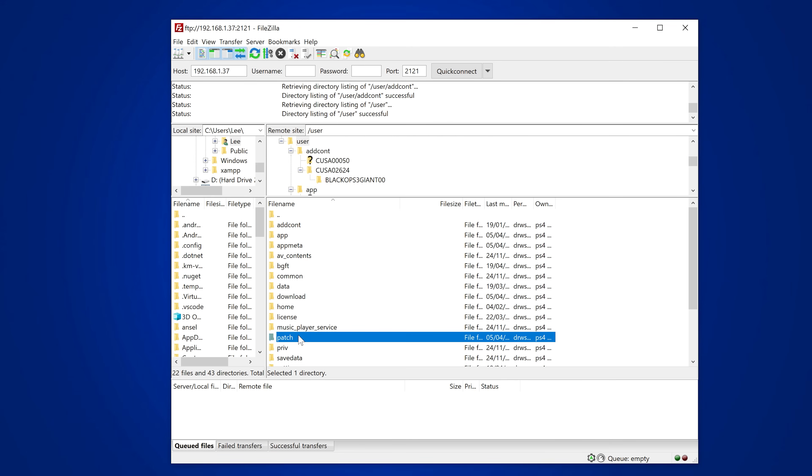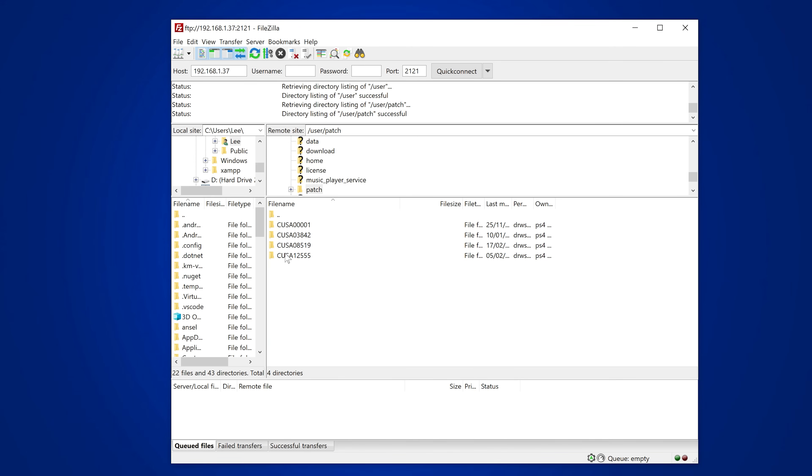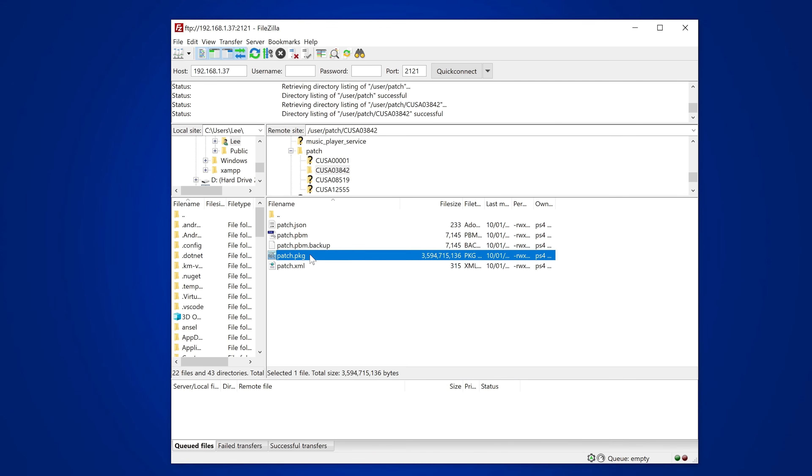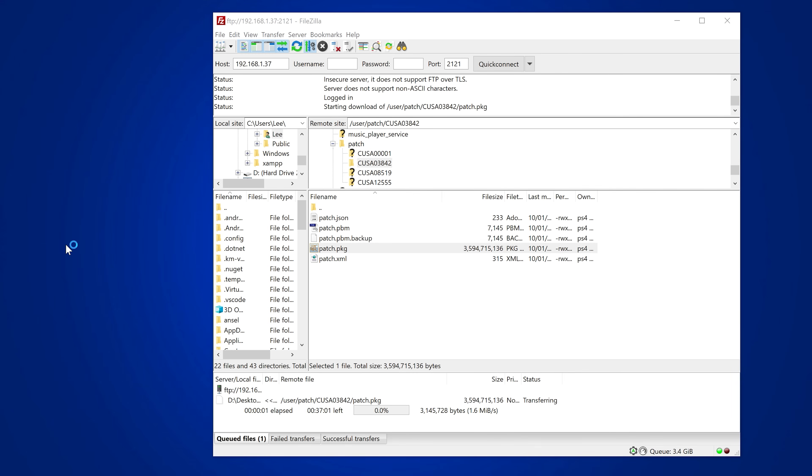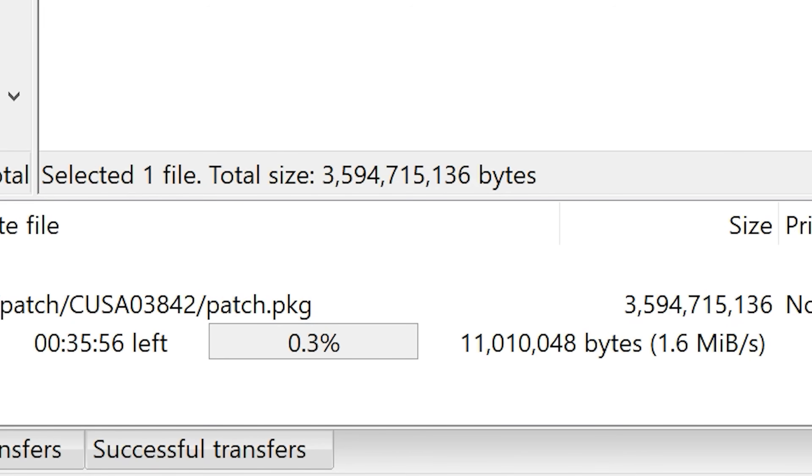Any updates you will find in the patch folder. We had 03842 which was Resident Evil 7, so you can see we have an update for Resident Evil 7 in there as well. If I try and copy this over to the desktop to copy it to my computer, you'll notice I'm on a wireless connection right now and the speed is not the best — we're talking 1.6 megabytes per second, which is actually really bad. The speeds are pretty pathetic over wireless.